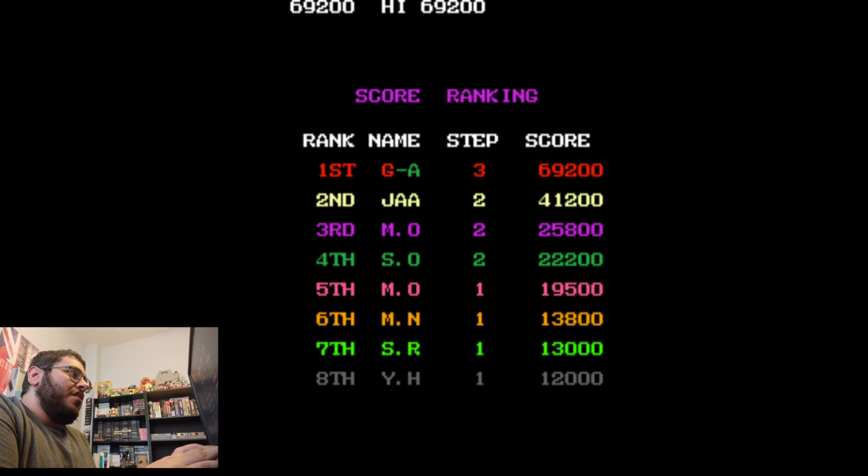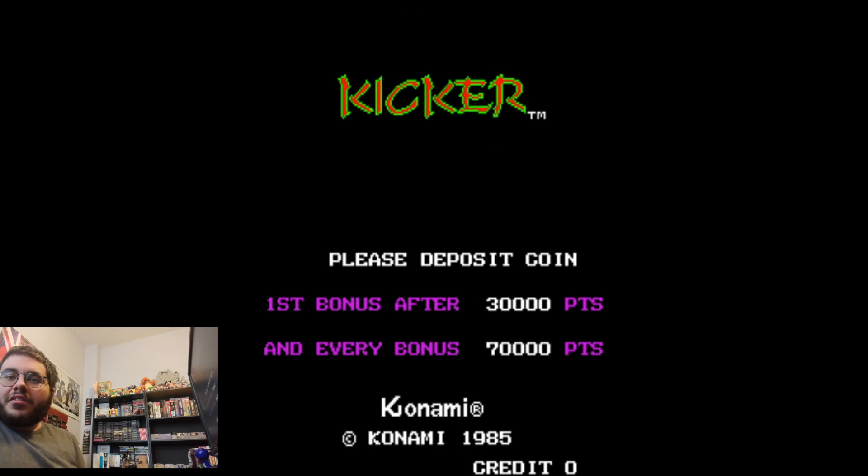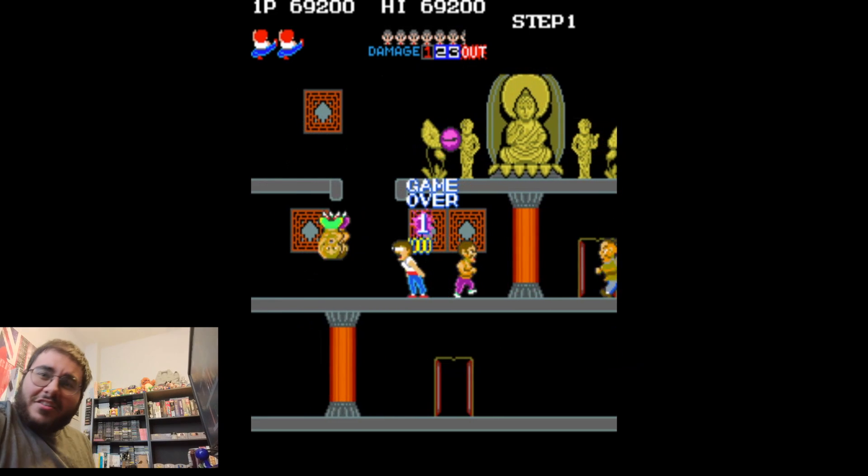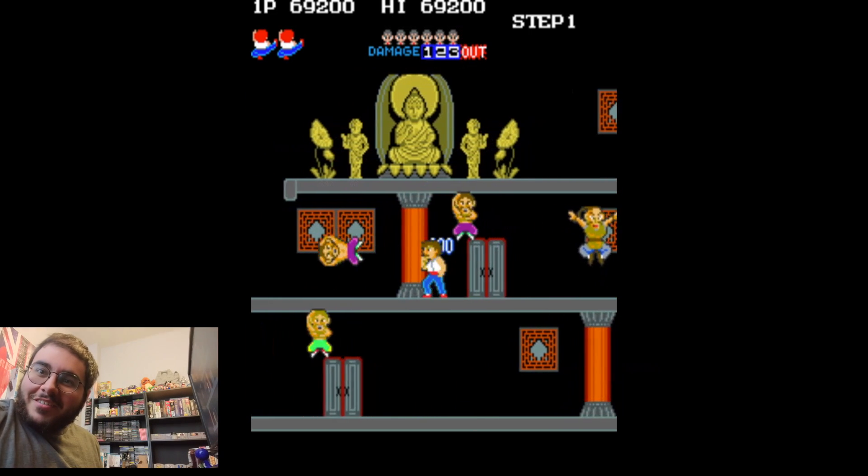MAME does not save your high scores in the long run, but it does while you're playing. So if I want to put in my initials I can do that as long as I don't close the game out, it's still there. I hope you enjoyed — and if you haven't played Kicker, you should play Kicker. That's the real kicker of this video. I'll see you next time.